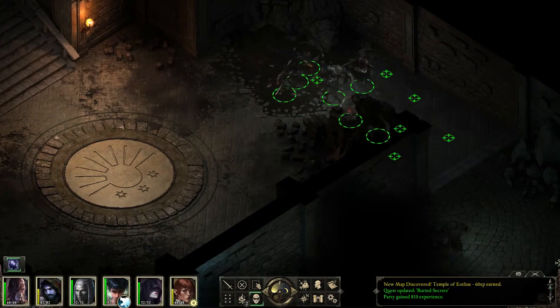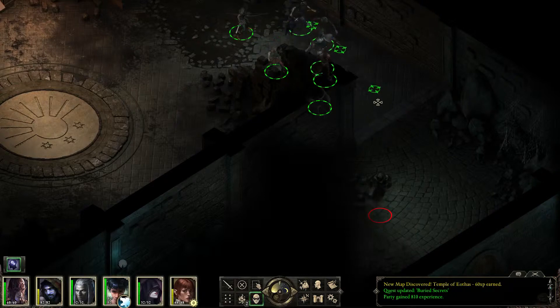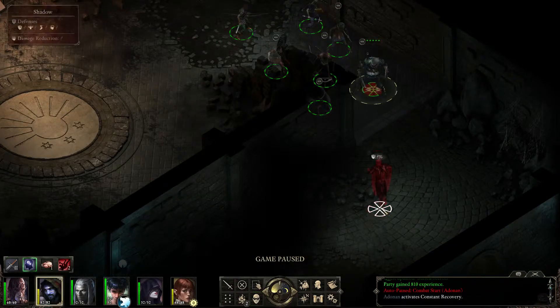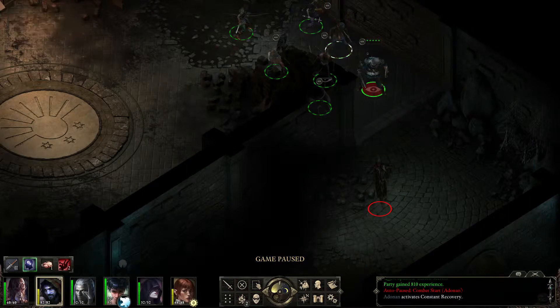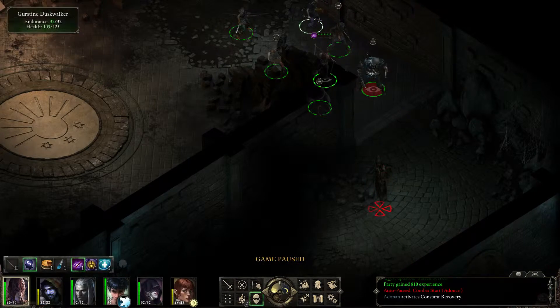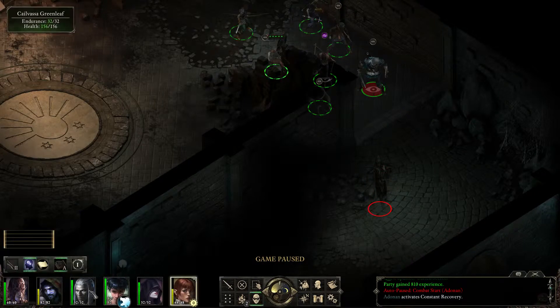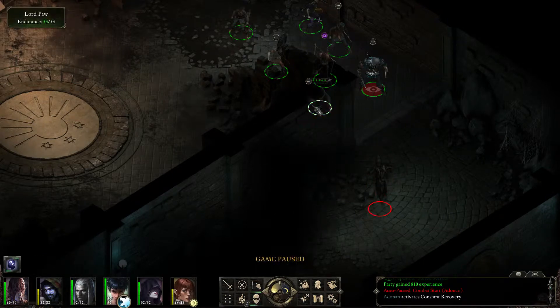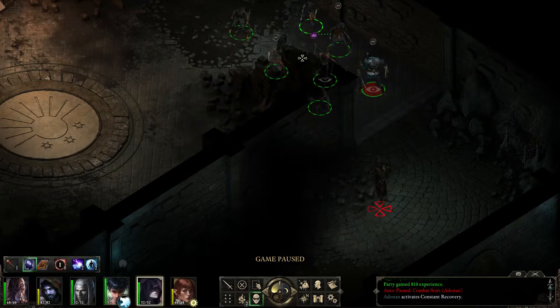So I'm going here and there's the first opponent - a shadow. Let's put our encounter abilities on him and kill him quickly. We also want Lord Paul to attack him - go there, aristocrat.